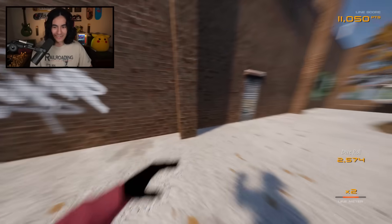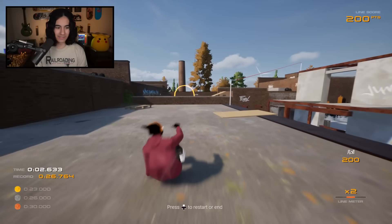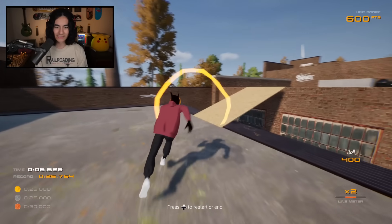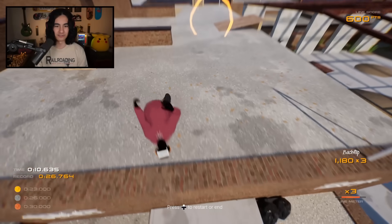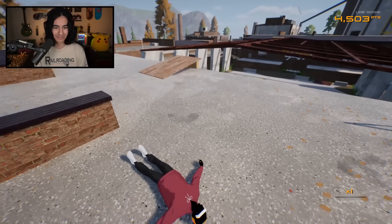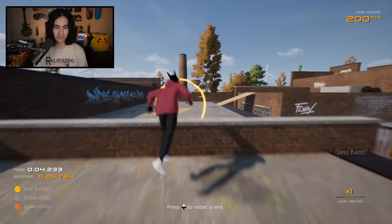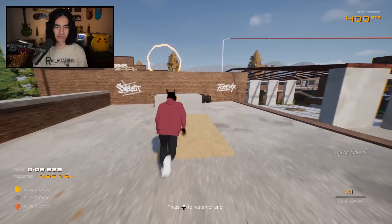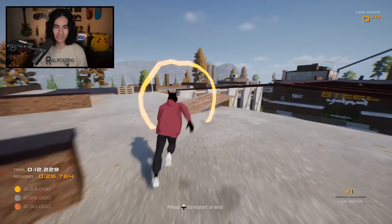I want to see if I can actually get the gold medal — we need to beat this in 23 seconds. We were pretty close at 26.7. I'm not sure if doing tricks makes you faster or slower, but I assume certain tricks make you faster. We can sprint, which should make us a lot faster. Let's sprint through here — you can only sprint for a very short duration. I keep falling when I get up there.